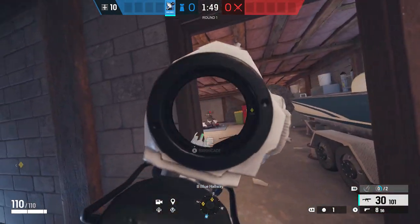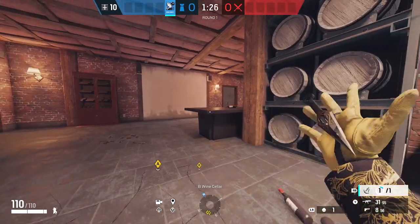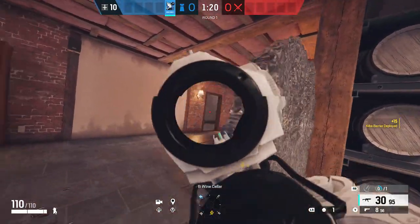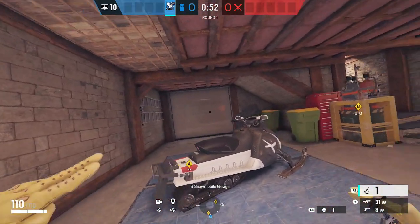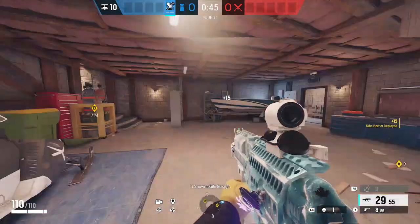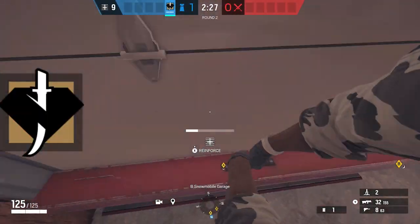I can hold breach in case they get it open, and I don't have to worry about someone coming down main and catching me off guard. And then I'll place my fourth Kiba barrier on the little table here, pretty much so that anyone can hold back wine cellar and not have to worry about getting picked off. And then I'll actually hold on to my last Kiba barrier just in case the attackers do get the wall open — I'll be able to block off whatever breach they open, which will delay them just a few seconds, which is sometimes all you need.